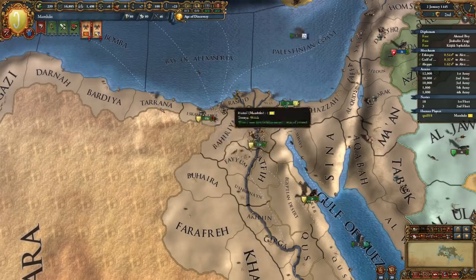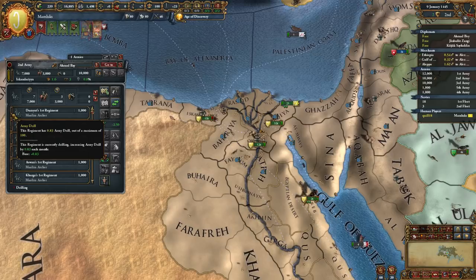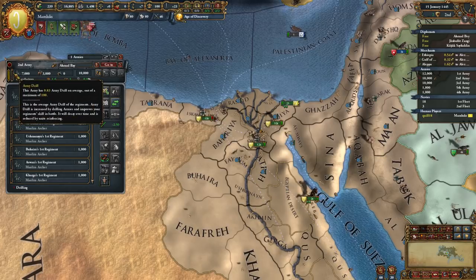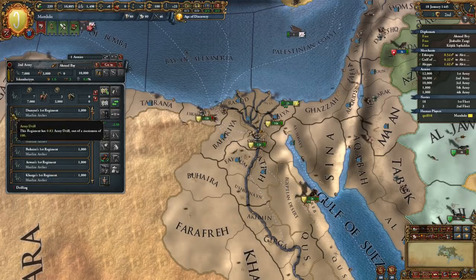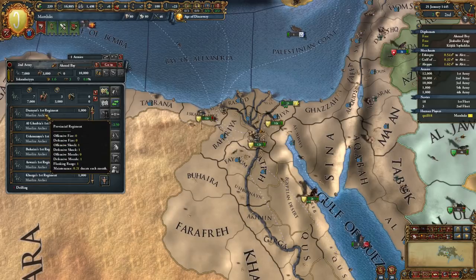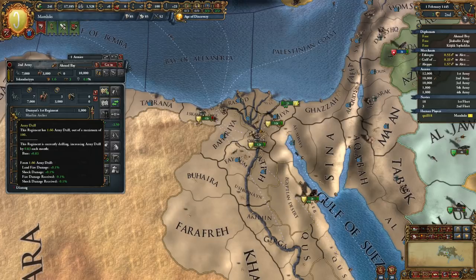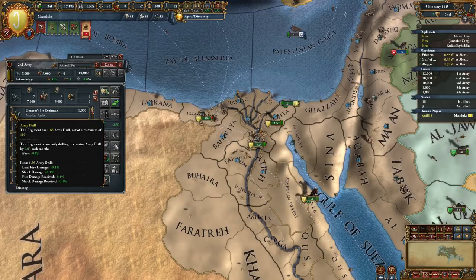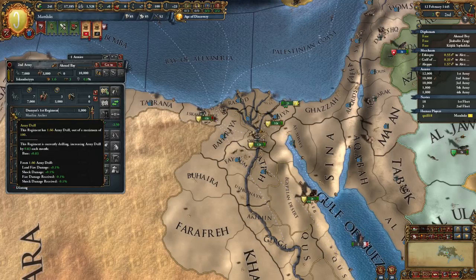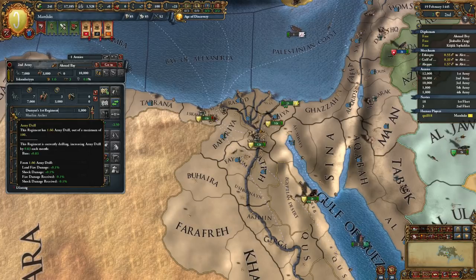What's the bonus of drilling? We've got a bar for every troop - army drill. This regiment has basically 0 army drill out of a maximum of 100. Now we have 1.66% army drill, and you can see this is giving us a tiny boost to land fire damage and shock damage. We take less fire damage and less shock damage. So your troops are just better - they do more damage, they take less damage. It's basically like some free discipline, which totally makes sense.